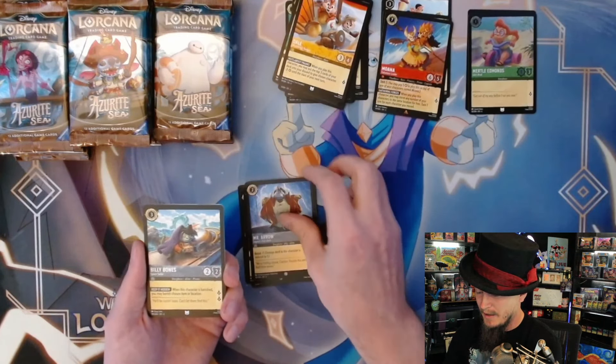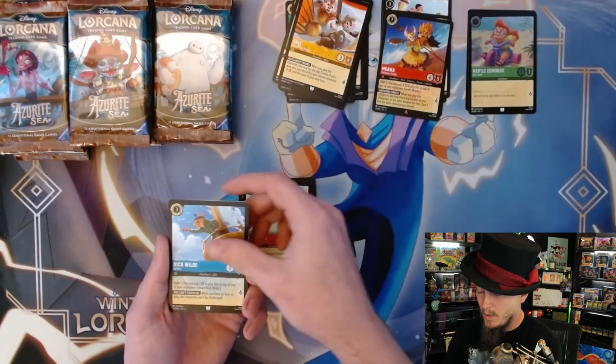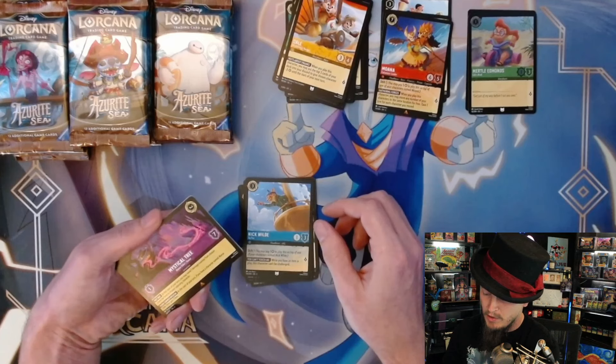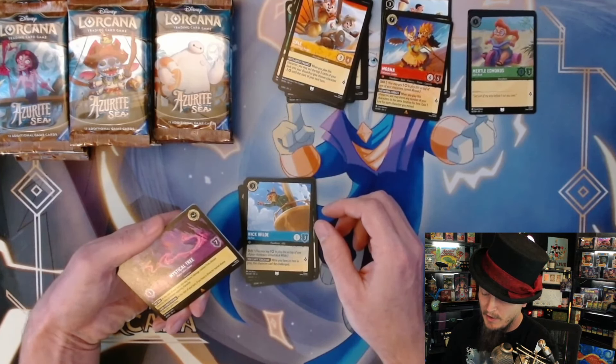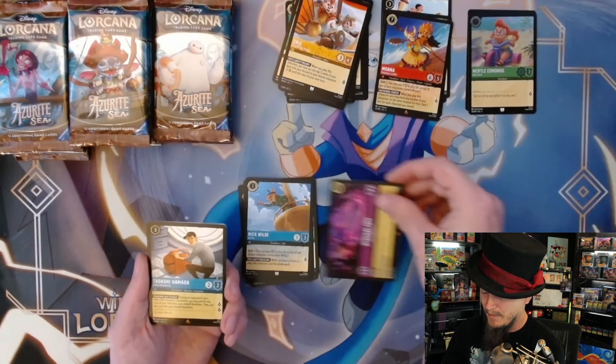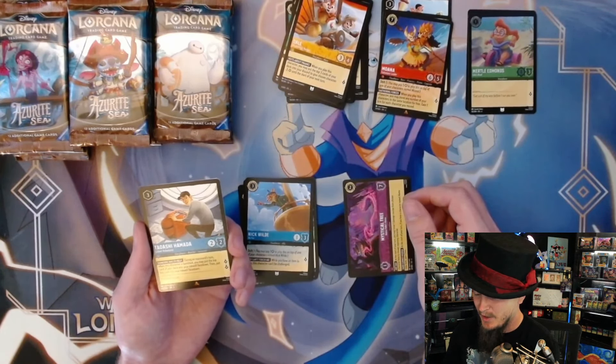Mr. Arrow, Billy Bones, Kakamora, Nick Wilde. Mystical Tree - two cost, one to move, seven willpower. At the start of your turn you may move one damage counter from a chosen character here to a chosen opposing character, and if you have a character named Mama Odi here, gain one lore. Not sure if that's good.